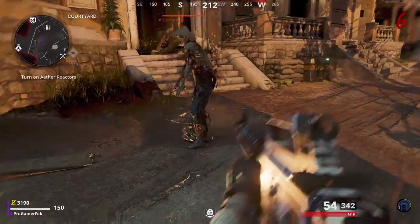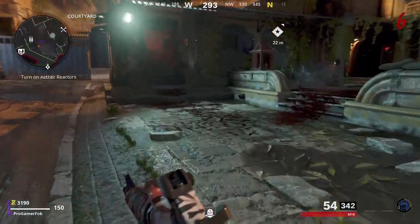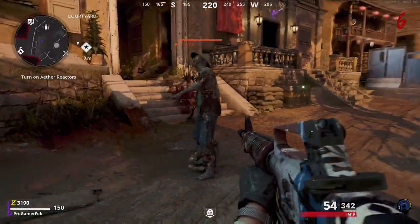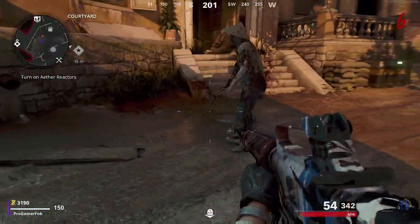Any zombies from this point forward will be attracted to the monkey bomb. The only things that won't be attracted are the mimics and the manglers. But if you use the Gun Mode Glitch before you use this glitch, they can't kill you anyway, so it doesn't matter. That's how you do the Gun Mode Glitch and the pileup glitch. If you guys did enjoy, go ahead and leave a like and subscribe if you're new. Until next time, I'll see you guys later. Peace out.